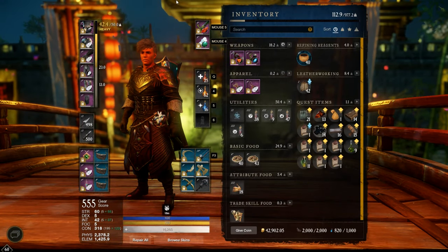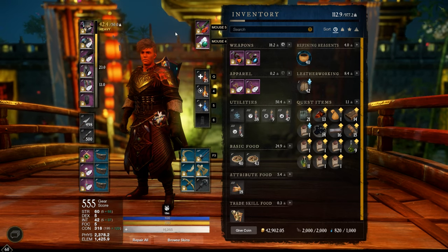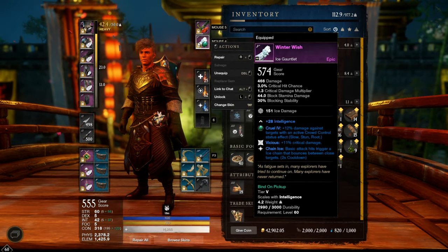Welcome back guys to another PvP build for New World. I'm on my PvP immortal tank with full heavy armor, sword and ice gauntlet.